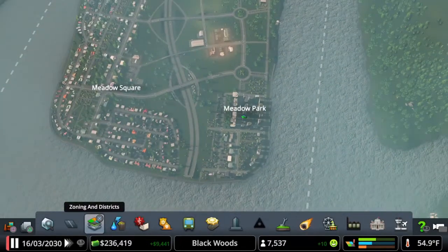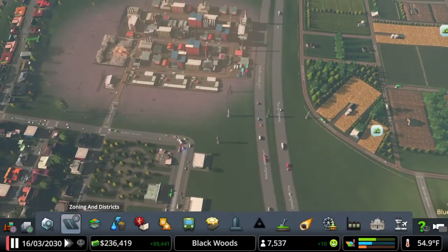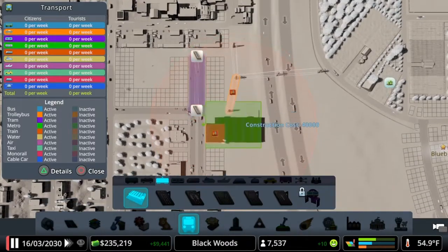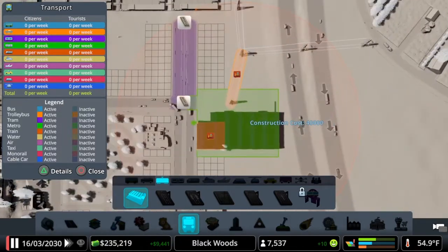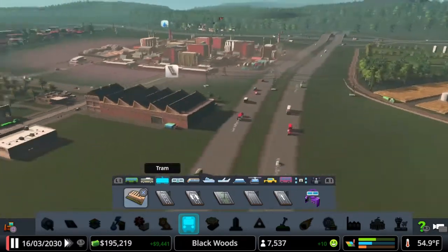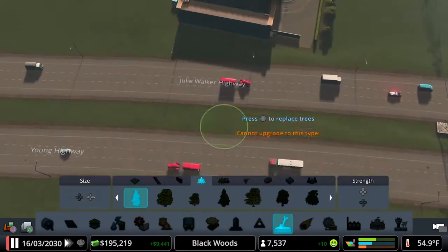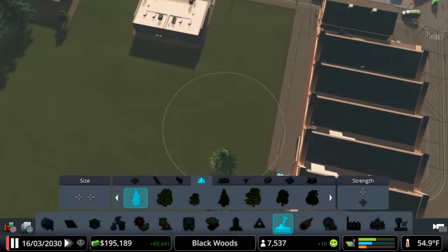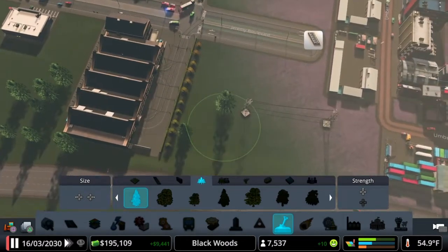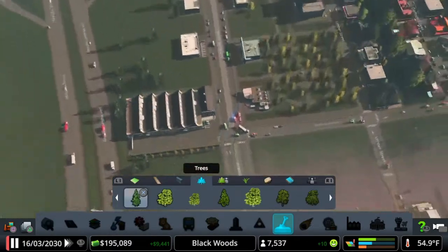More public transportation — let's get right into today's episode. We're going to start by adding a little bit of road up here, and with that we're going to add our tram line. We are going to destroy a business here unfortunately, but we're going to add the tram station right next to the highway. We'll go ahead and add a couple trees just to beautify this and hide it. That looks much better already — just off the highway, we've got our tram station.